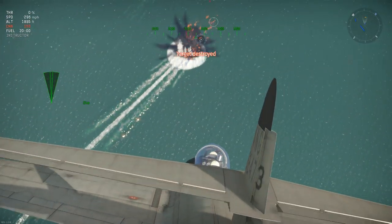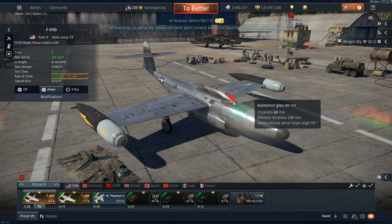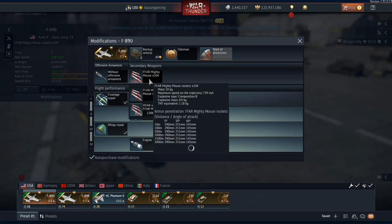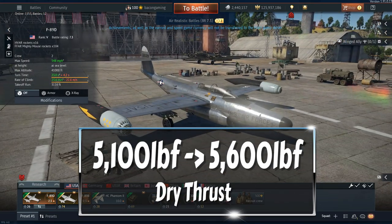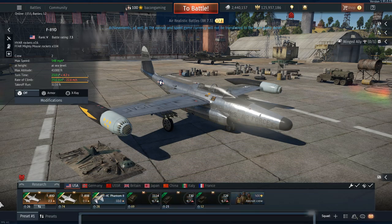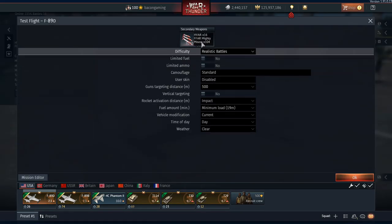Moving on to the D variant, the guns are gone in favor of 104 Mighty Mouse rockets, which in real life were used as an air-to-air weapon despite being unguided. In-game you can use them as an air-to-ground weapon as well. The D variant also has slightly more powerful engines, going from 5,100 pounds of dry thrust on the B variant up to 5,600 pounds on the D variant. With the afterburner, you'll see even more of a power advantage over the earlier variant.